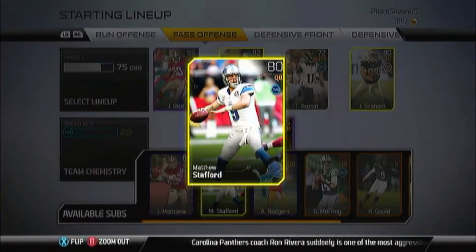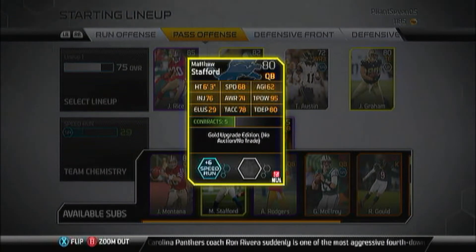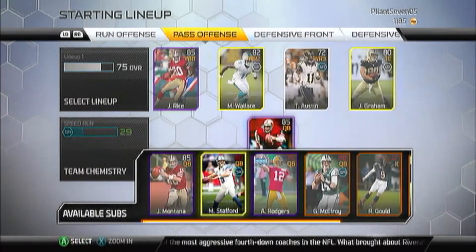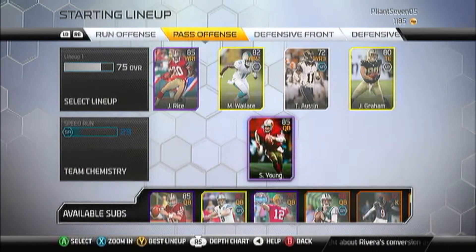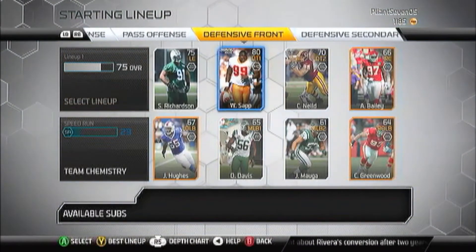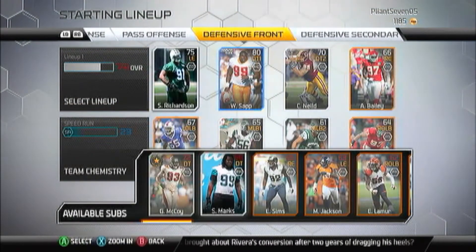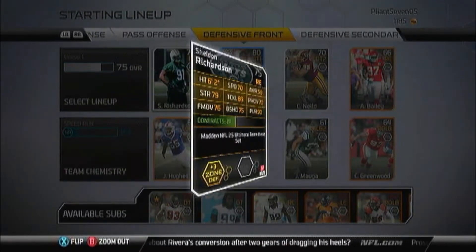Before that we had our Matthew Stafford, 80 overall — for any of you guys who've been with the series for a while, y'all know who that is. We needed a quarterback with a little more accuracy and a little bit more speed. I was going to start Joe Montana, but I ended up starting Steve Young instead.